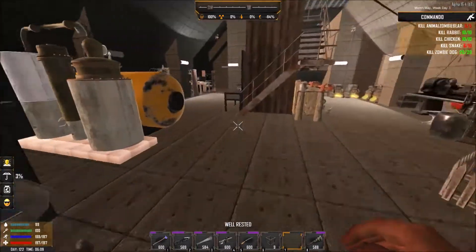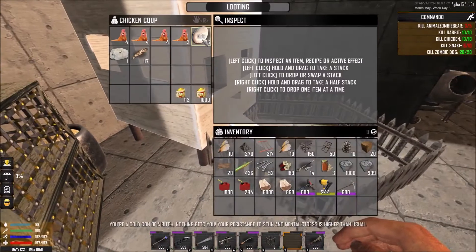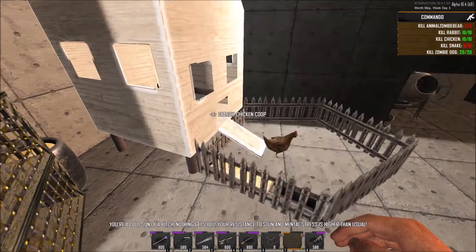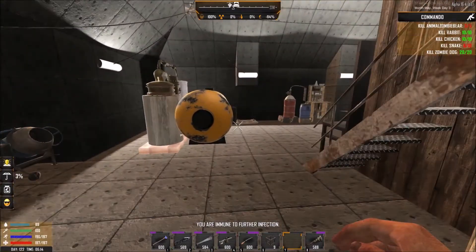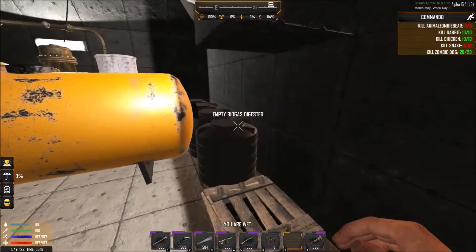Down here I took away one chicken coop and rabbit hutch because I have a ton — almost a thousand eggs and more than enough feathers. I added everything together and put the moonshine thing over here along with a tank and four biodigesters back here.